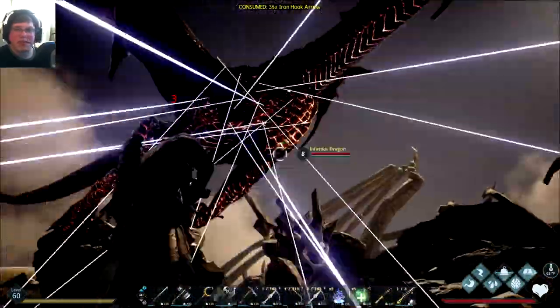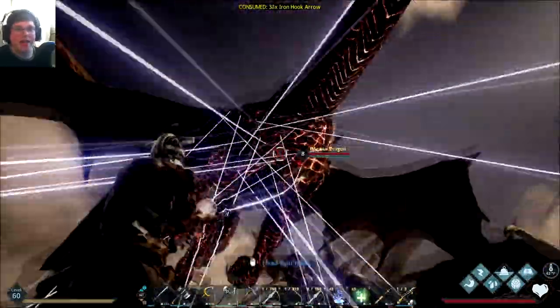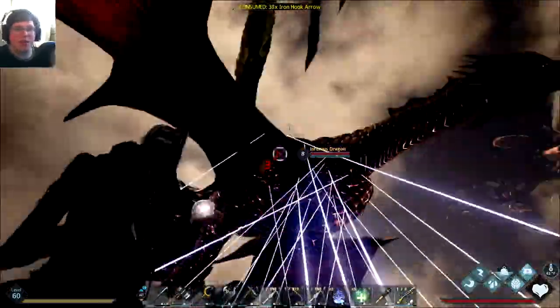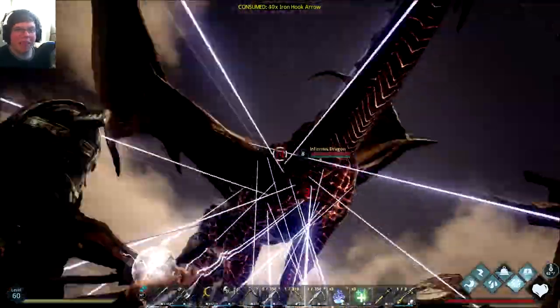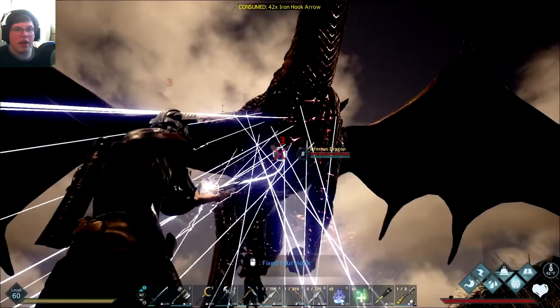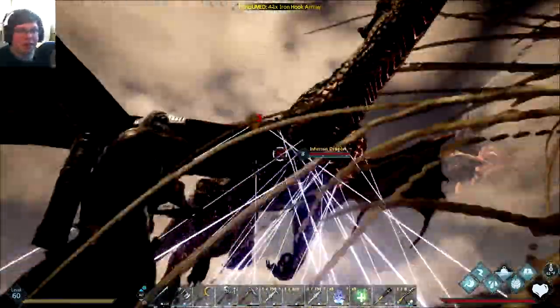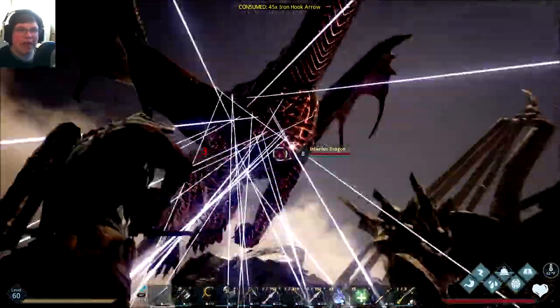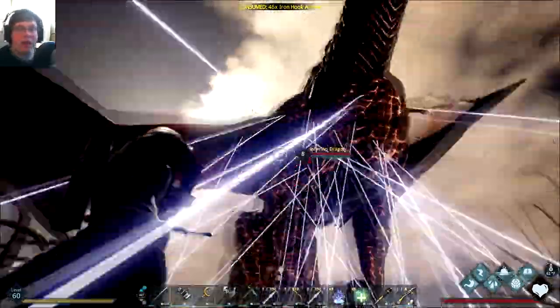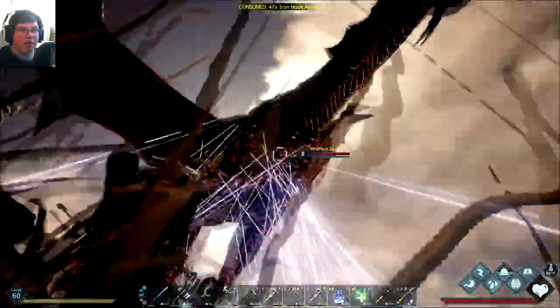The one sad thing is, although this is a big fire dragon, once I actually got it I didn't feel as accomplished as I should have. Just because I probably could have come here when I first unlocked these iron hook arrows and just taken it down. But it's also a low level eight — I'm pretty sure it's a low level. I've only seen two and they were both level eights, I think. So maybe I'm just delusional.